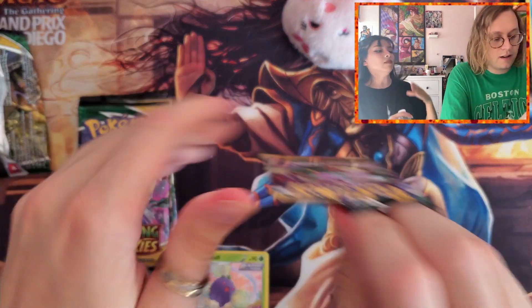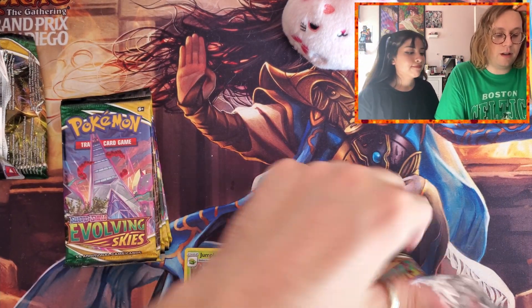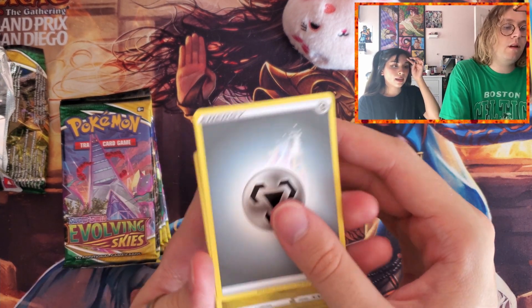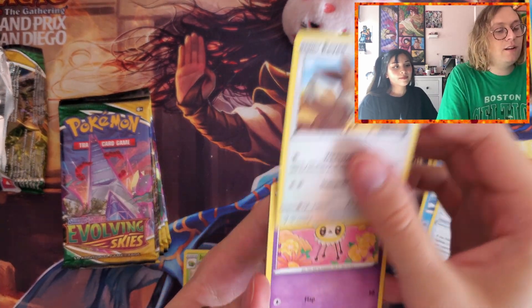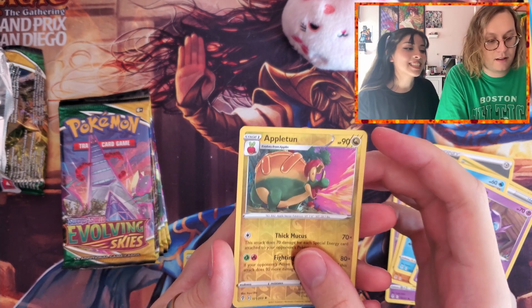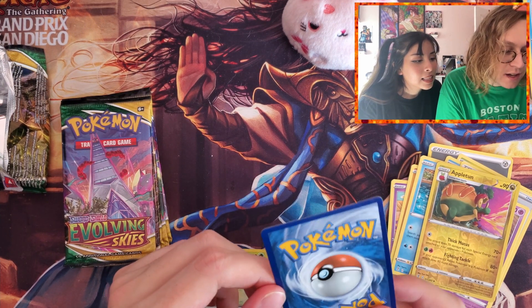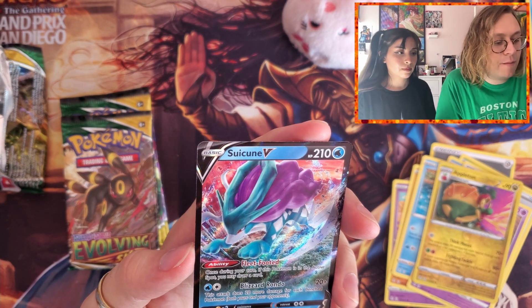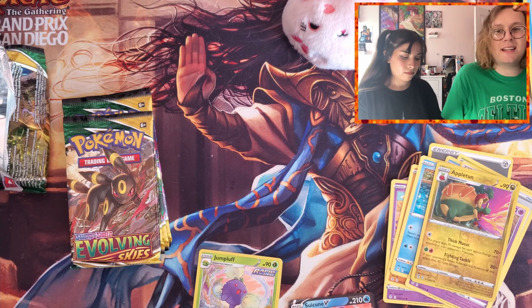Alright, getting into this pack — we'll be halfway through once I open it, and so far all we got is a regular Jumpluff. Pack 5: metal, Shelgon, ice cube, Amogus, Eevee, Cutiefly, Hitmonchan, Lotad, Appleton... a Shui-kun V! I don't think I have this. It's got some weird curling on the edges, but this is more so a card for the binder anyway. It has an active ability that doesn't seem too good — I'm not sure how playable this is. If this card is playable, let me know in the comments what deck it's used in; I'm not too familiar with the post-rotation metagame.